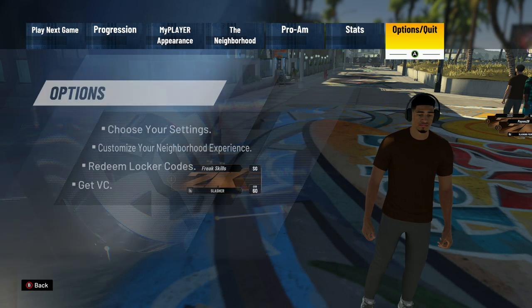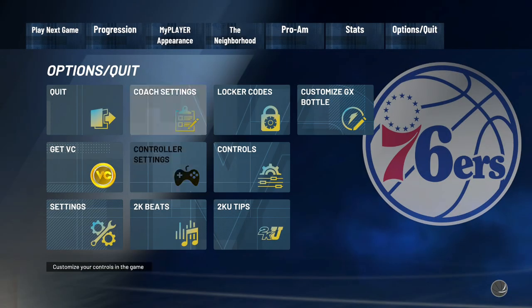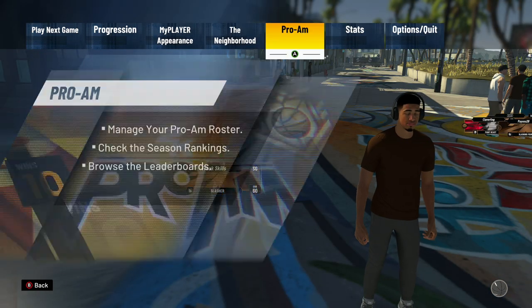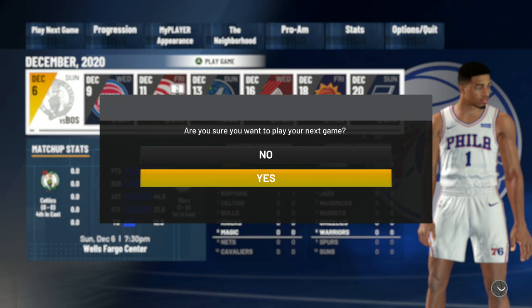Make sure that the game is on the highest difficulty — Hall of Fame, 12 minutes. Now jump into a game.